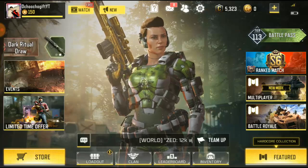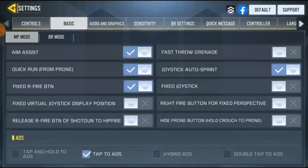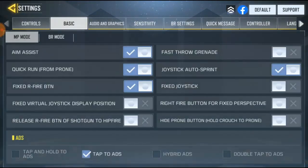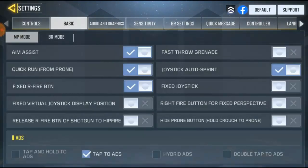First of all, go to Settings, then you're going to see 'Basic' — click on Basic. Since I'm out of the match, you'll see Multiplayer mode, Battery mode, and MP mode. I'm doing this for MP mode. For MP mode you're going to see the prompt button over here — this checkbox — click on it.